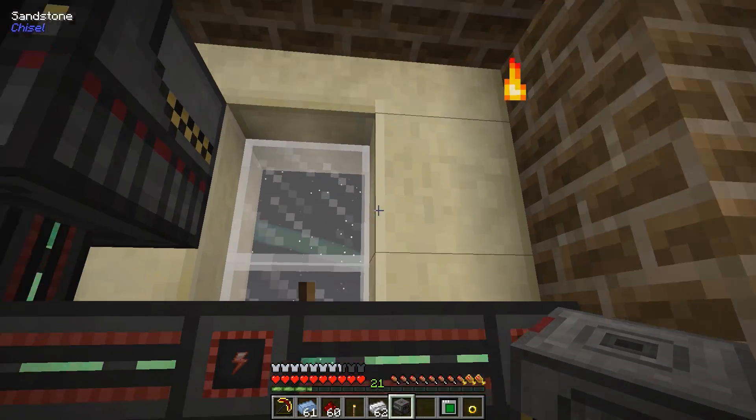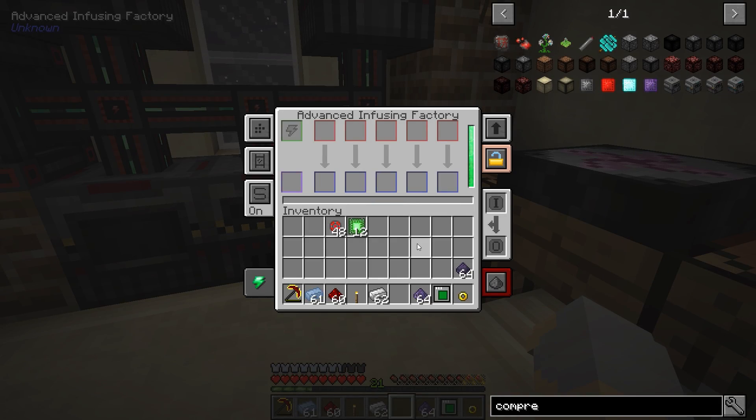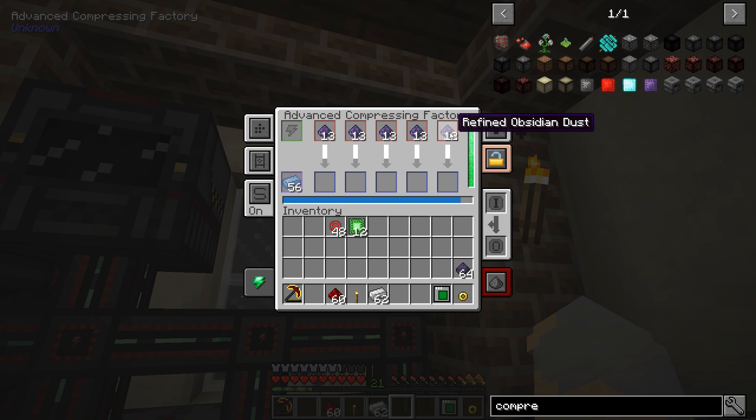This actually won't be quite as bad as I thought. Iron, please. And we'll upgrade that right off the bat as well. There we go — and we'll just put that up here. So this is our advanced compressing factory, which is basically going to be used to take this refined obsidian dust and turn it into the stuff we need.